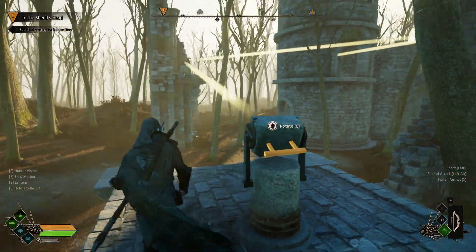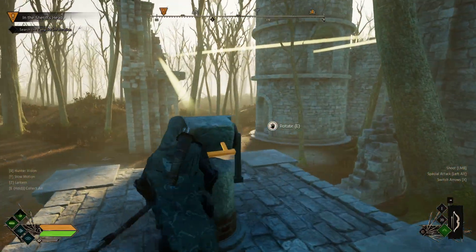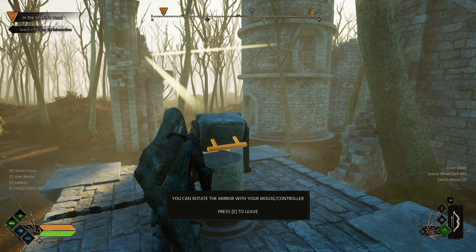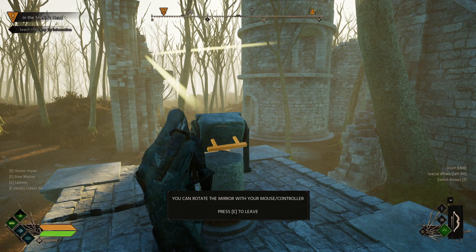Mess with this mirror up here, because you cannot change these two. What you should get when you're messing with them is eventually you'll get like a burn or sizzling noise. Basically, when you're burning the ropes, keep messing around until you can hear that.